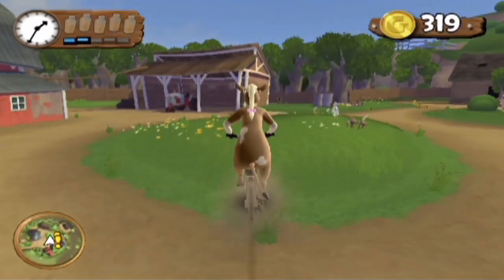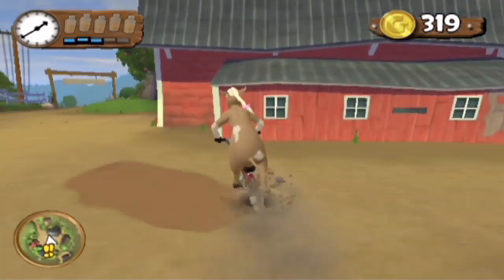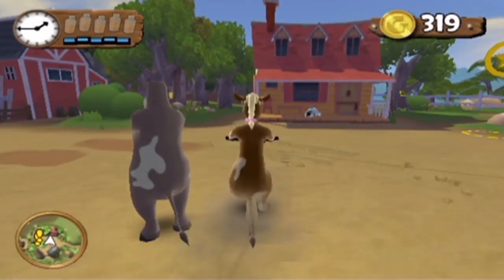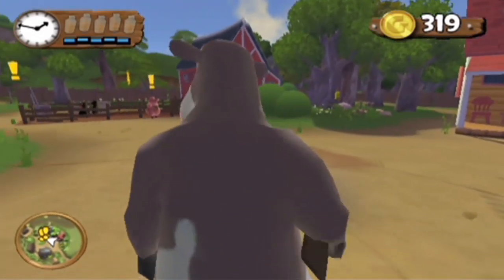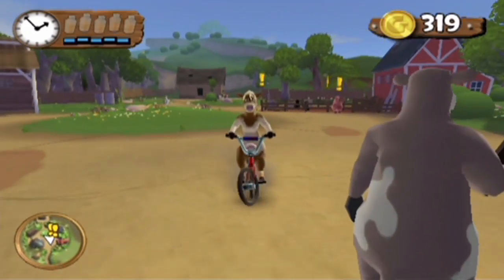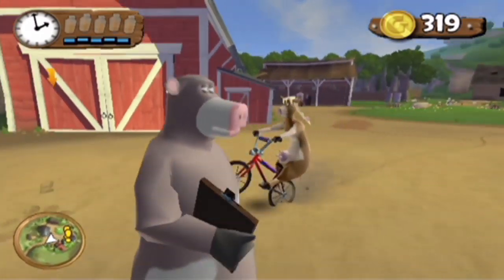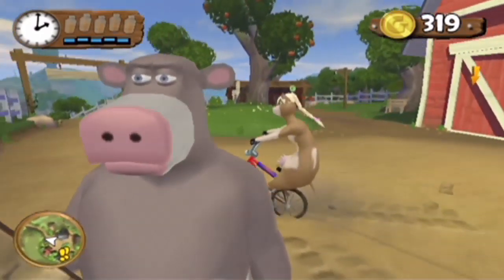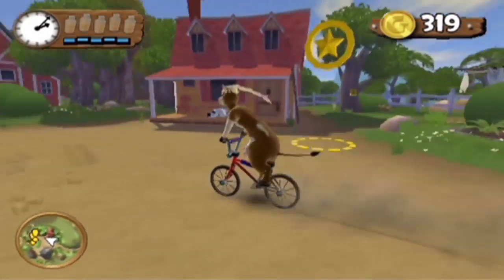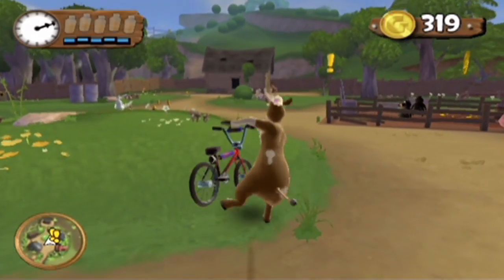I'll just do random wheelies around Ben here. Probably not awkward at all — I'm sure Ben doesn't feel awkward about it, the way he slides across the ground like that. Okay, let's get off the bike. Press one. There we go.